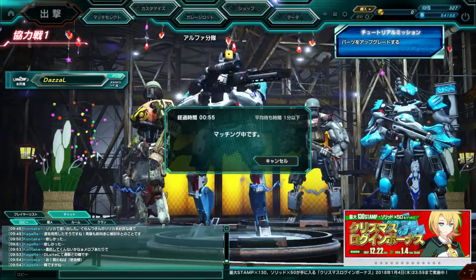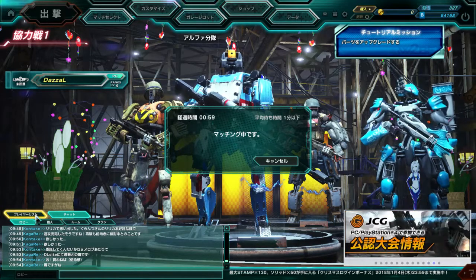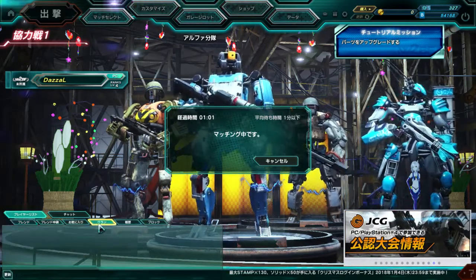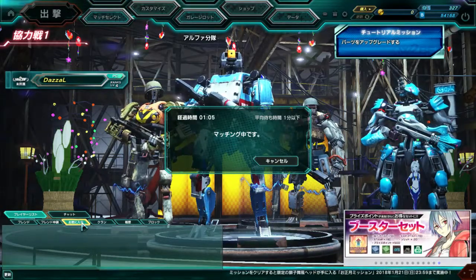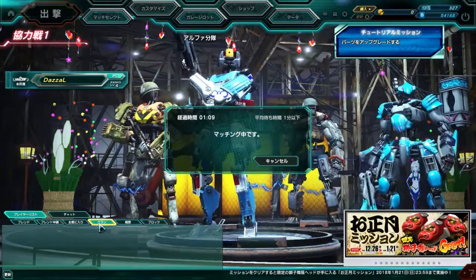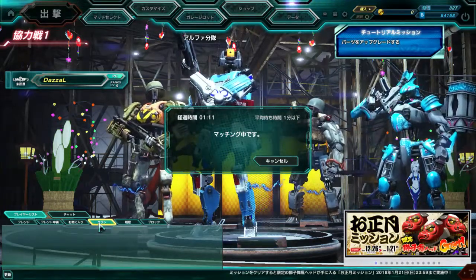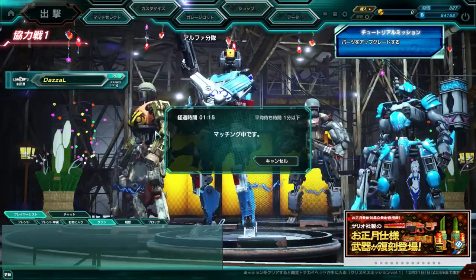Down here you'll see chat. After a match, one of these will have a red exclamation mark — that just shows who you've played with recently. After each match, you'll get a red exclamation mark there.